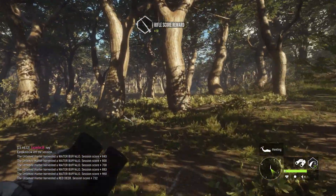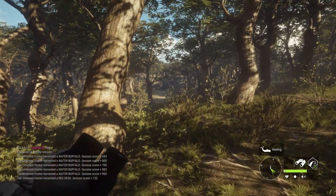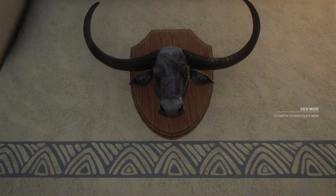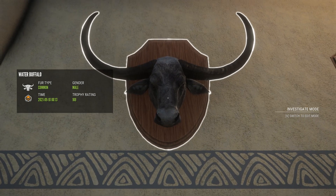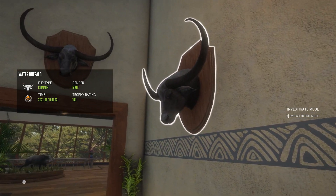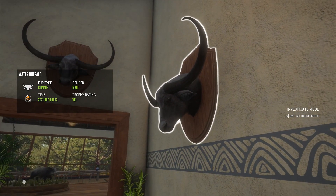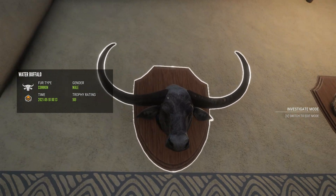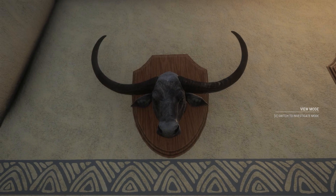I spent so long on that water buffalo I think we might need to end things there and go to the trophy lodge. Here we are in the lodge with our pretty decent-sized 169 scoring diamond water buffalo that we got with the crossbow. This dude really took us on an adventure - it took multiple hours to locate him and we had to take a kind of risky shot at around 50 meters. We made it happen and I'm really happy with that. Thanks for watching and we'll see y'all next time!